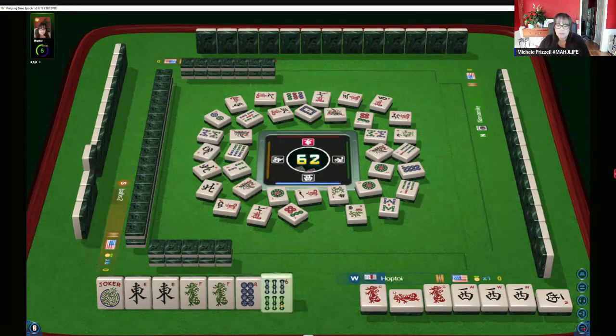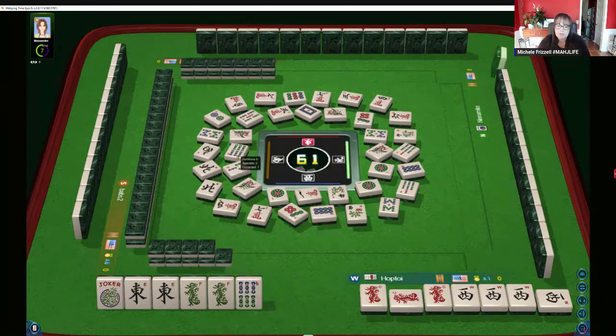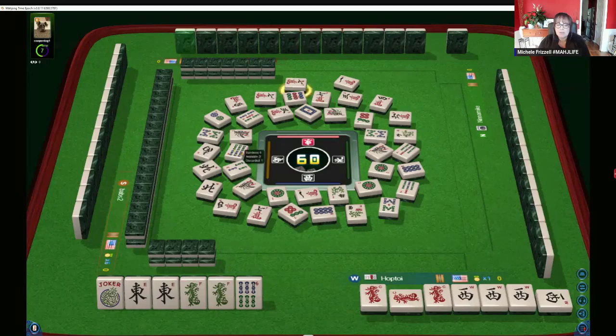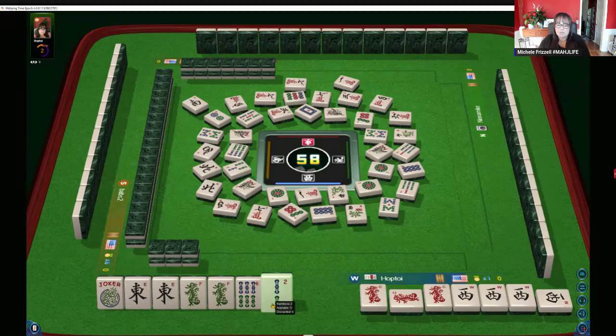Come on. Six bam, eight dot. How many six bams are out? One? One eight dot — let's throw the eight. The six bam was thrown early. We're going to let that one go, too. One character — that could be risky to hold on to. Because that six bam was discarded in the early game. Two bam, that is not out — let's throw that.